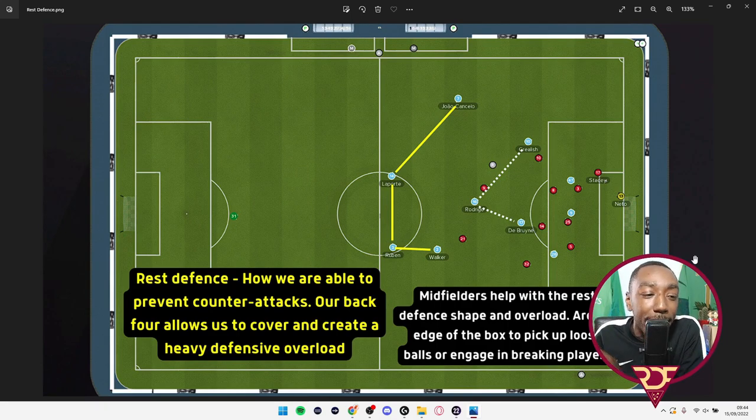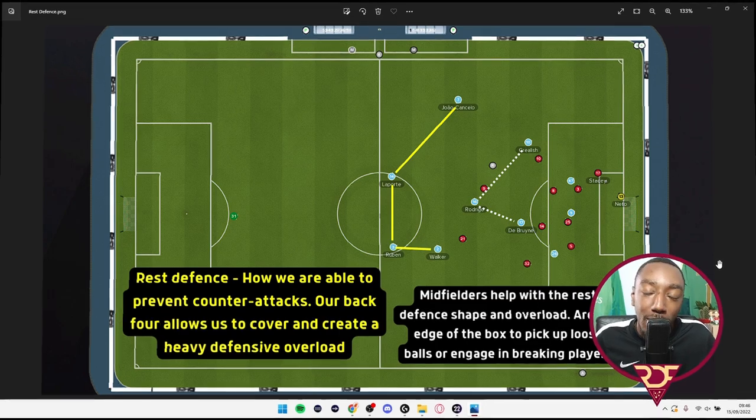I also wanted to show our shape when attacking, because it's still slightly defensive. Once we finish an attack, you can see our rest defense preventing counter-attacks. Our back four covers the whole defensive area, creating a defensive overload — four versus two if their strikers break forward. Our midfielders around the edge of the box pick up loose balls or engage pressing players. For example, if number 10 breaks away, Jack Grealish can engage; Kyle Walker can shift over, and Riyad Mahrez can also track back, making it very difficult for opponents to counter-attack.